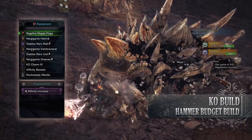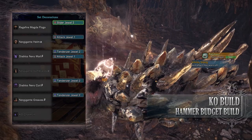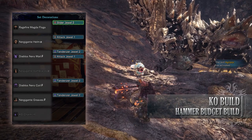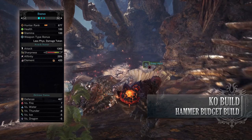As for your jewels, there are a few mandatory ones here. Unfortunately, it does require two Attack Jewels to get your Attack Boost to level 4. It also requires Tenderizer Jewels for that Weakness Exploit. And finally, there's the Slider Jewel to give us that 30% extra affinity when sliding, as the Hammer is one of those weapons that benefit from sliding attacks. If you've done what I've done here, you should have a build with 100 health, 100 stamina, 1362 attack with green sharpness, 25% affinity — which is actually 75% so long as you go for monster weak points — 420 blast rating with a decent defense against fire, but you're fairly weak to the rest.